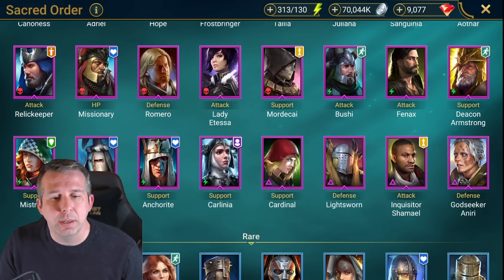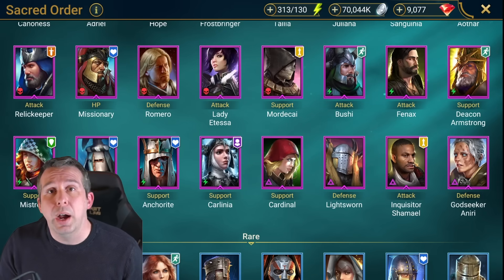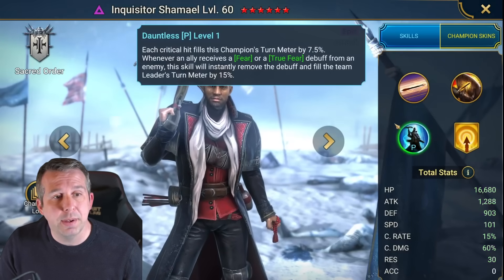Light Swan: probably a bit power crept nowadays but does have decreased attack, decreased speed, and a revive on death mechanic which could be good for Sand Devil. Shamal is like a Hydra specialist - his passive has been rewritten. Basically any time anyone on your team is feared or true feared in Hydra, he wipes that off and gives your leader a bunch of turn meter which means you just cycle through your leader skills really quickly.